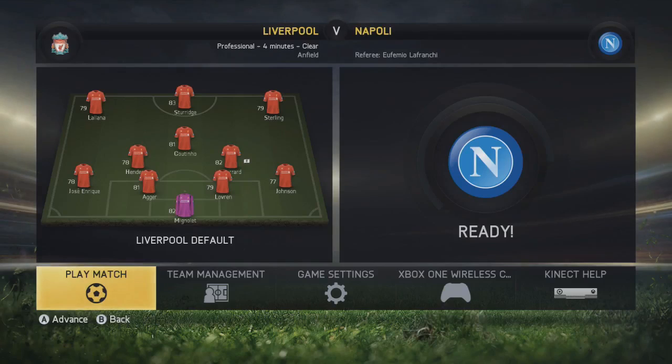As you can see, I've selected a 4-3-3 lineup, which isn't the default one for Liverpool on the demo. We've got Sterling wide right with Adam Lallana on the left-hand side and Daniel Sturridge through the middle. Coutinho sat just behind Sturridge with Henderson and Gerrard holding, then Jose Enrique, Daniel Agger, Dejan Lovren and Glen Johnson at right-back with Mignolet in goals.